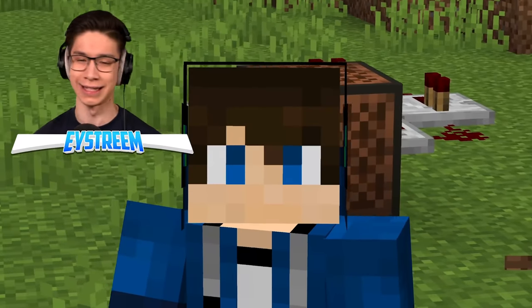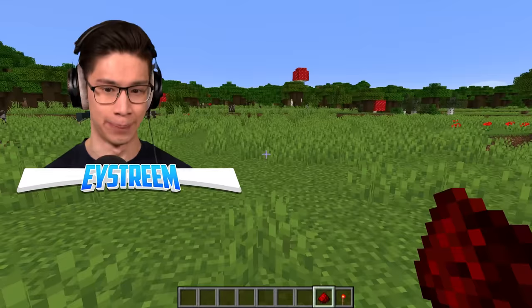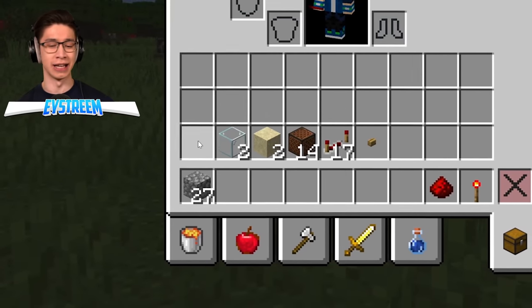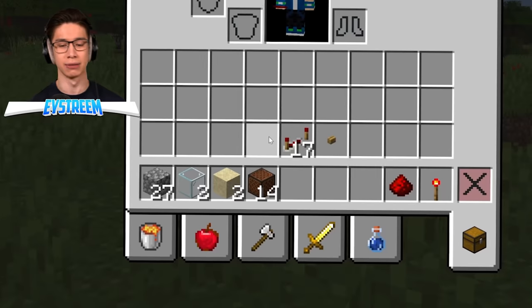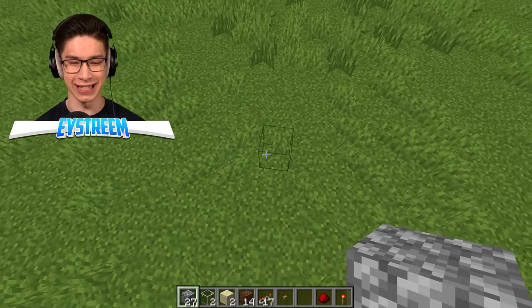I'm going to help you make this go viral. We're going to upgrade this into an awesome repeating drumbeat, because that is just infuriating. All the items you're going to need are: 27 cobblestone, two glass, two sands, some note blocks, 17 redstone repeaters, and an oak button. Okay, let's get started.